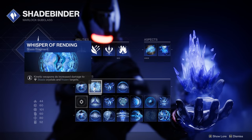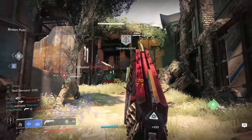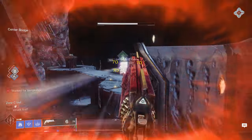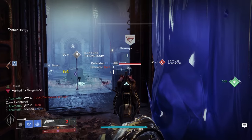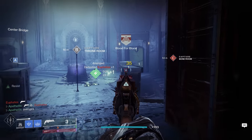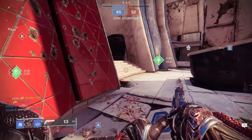Next, we have Whisper of Rending — kinetic weapons do increased damage to stasis crystals and frozen targets. This is great because when we throw down our Glacier Grenade and we're getting that damage resistance, it only takes one shot from a 140 hand cannon to break and shatter the crystals, making them much easier to shatter or kill frozen targets. What this is great for is throwing down that Glacier Grenade, getting that 25% damage resistance, and then tactfully shooting one or two of the crystals to create your own cover.